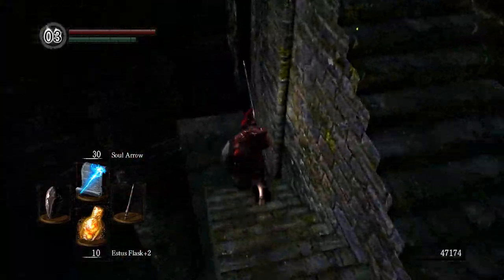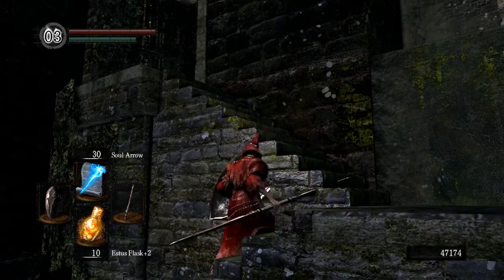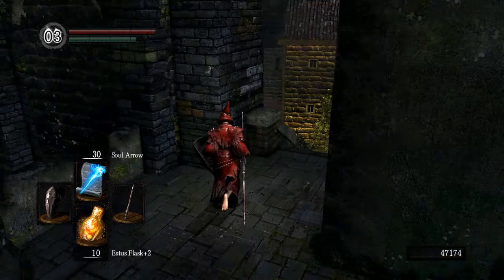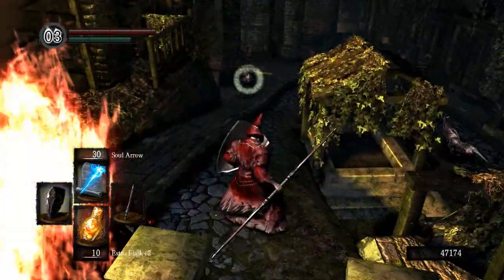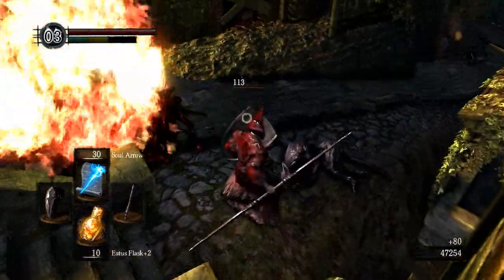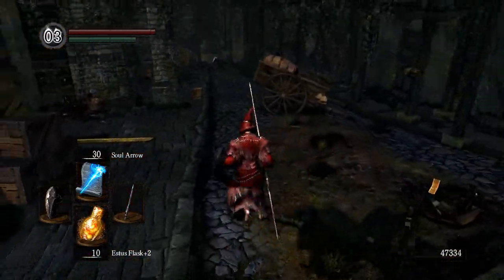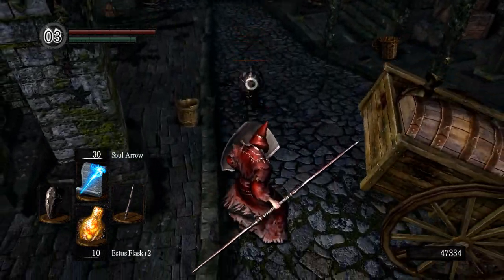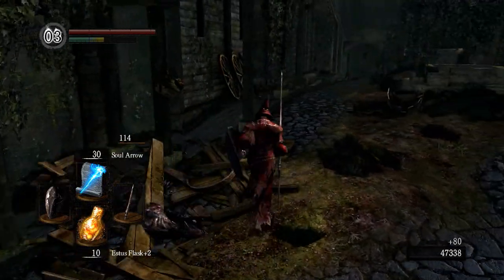This area has a few annoying enemies but it's fairly short. This door here can open and will lead you back on a shortcut. There are some dogs that will annoy you here. I can either get a better shield later or just upgrade this one and use it for the next boss. Those two were actually really easy to take out — there's another one over there.